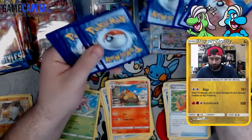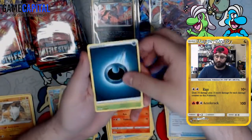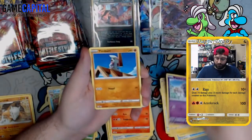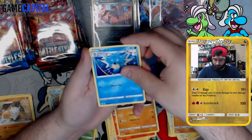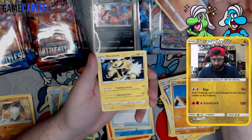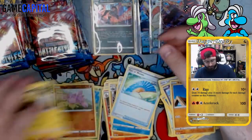Pack nine: water energy going dark. Cherubi, Lickitung, Electabuzz with Haymaker, Focus Sash, Esper, Timbur, Girder, Seedra, Fan of Waves Rapid Strike, Gligar doing 30 damage, common reverse, and Electivire with Tumbling Attack and Lightning Slam.